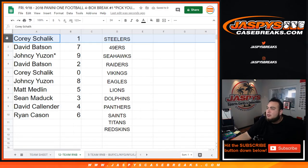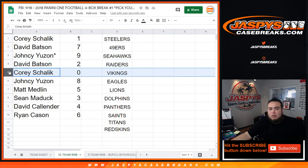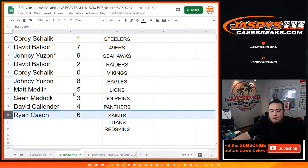Corey, you have one, so any one-of-ones will be yours for these teams in this random number block. David with seven, John C with nine, David also with two, Corey with zero as well as any redemptions for these teams. John C with eight, Matt with five, Sean with three, David with four, and Ryan with six.